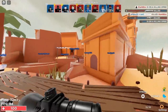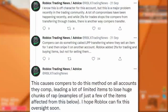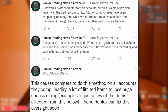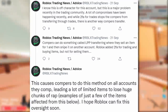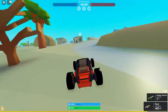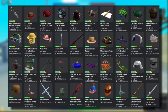From Roblox Trading News: a major problem in the trading community is account compromises. While two-factor authentication for trades stops compromisers from transferring through normal trades, there's another method called LPP transferring — where they sell an item for one Robux and snipe it onto another account. Roblox added 2FA for trading and buying items but not for selling them. 'Comp' basically means hacker or compromiser — someone trying to steal your limiteds or Robux.